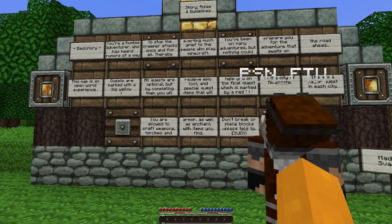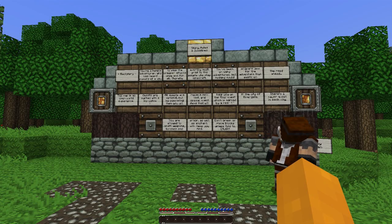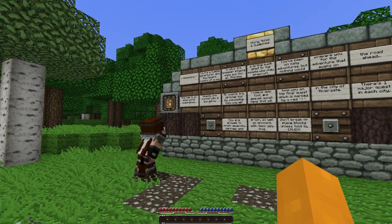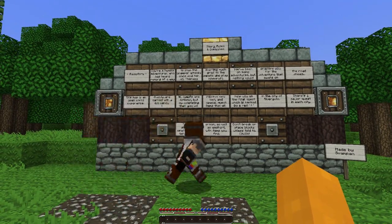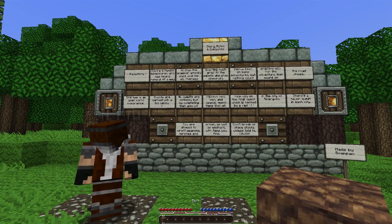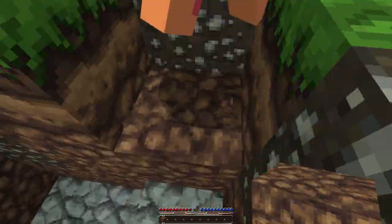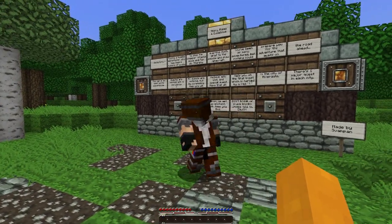You've been on many adventures but nothing can prepare you for the adventure that awaits on the road ahead. This map is an open world experience. Quests are marked with a big yellow exclamation mark. All quests are optional but by completing them you will receive epic loot and special quest items that will help you on the final quest, which is marked by red exclamation marks.